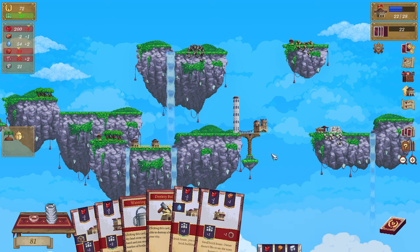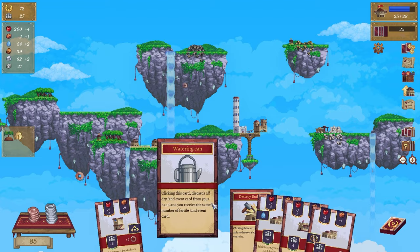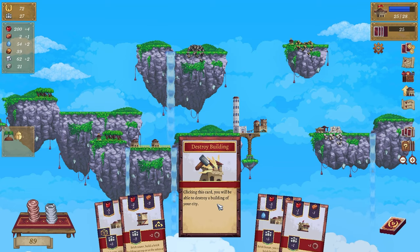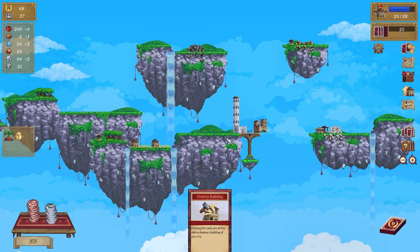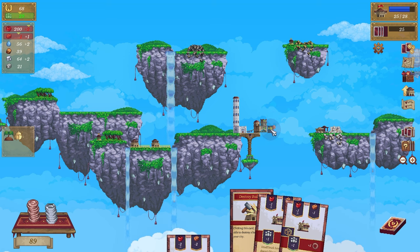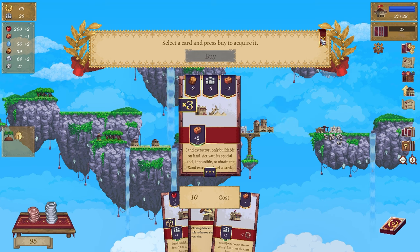Bring me another tower - lovely, over there. Don't need that. We're going to discard you, you, you and you - discard. My loyalty's going down. Let's put you here and here. Think we should be okay. Any cards to buy? No, just the sand extractor. What does that do - does it give me brick?